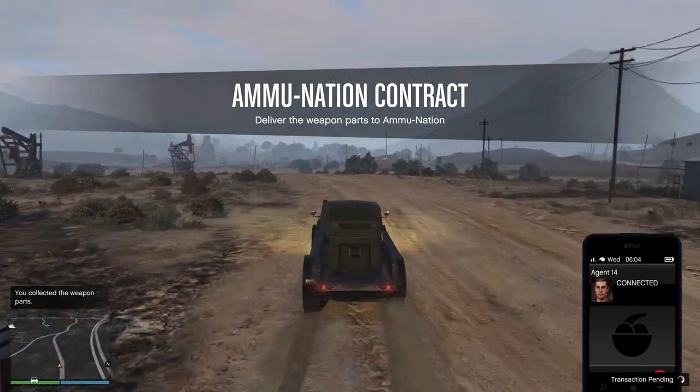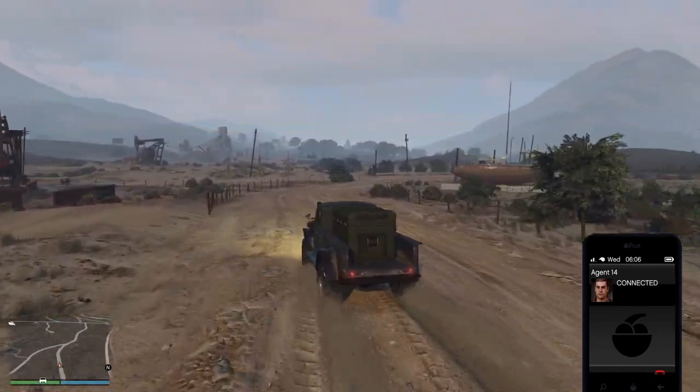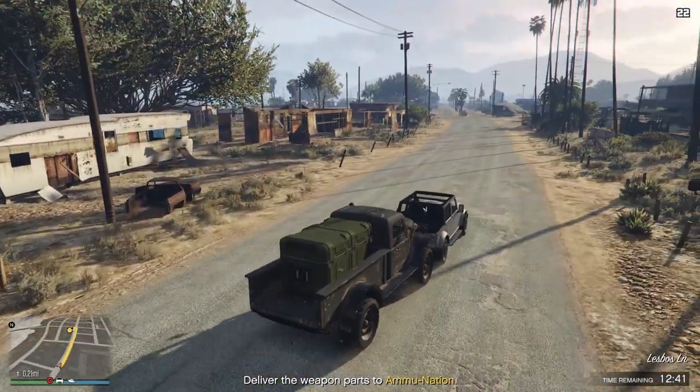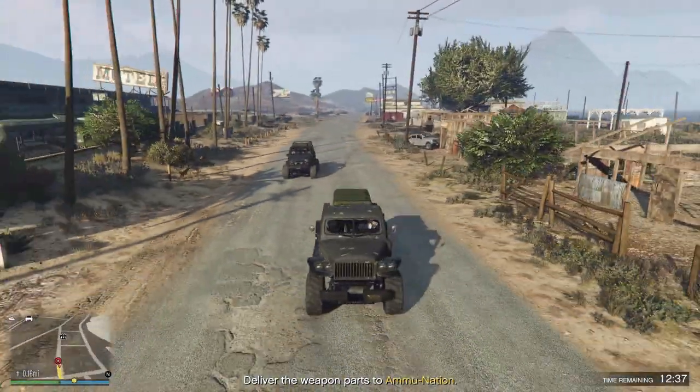Payphone hits, given by Franklin, will also have increased payouts by 50%, and if you do 3 of these in a row, you will be ready to clear El Rubio's basement again. If you don't know how to do the glitch, the link is in the upper right corner and in the description below. The glitch works for all targets, not just the Panther statue, of course.